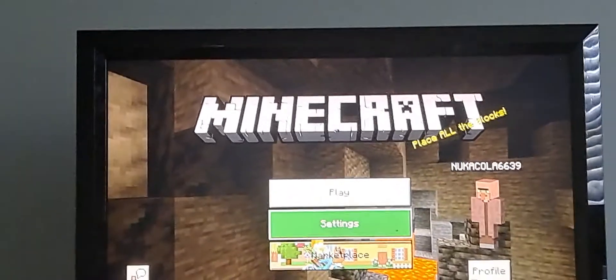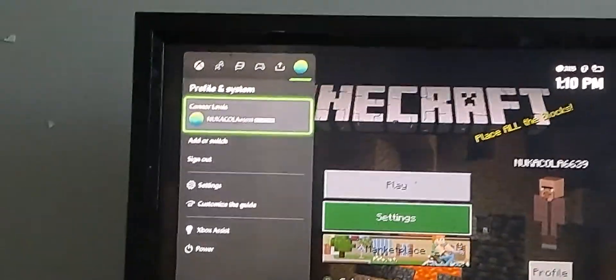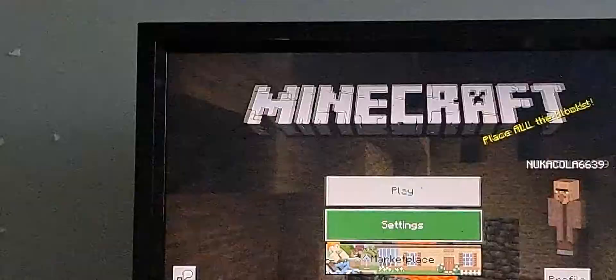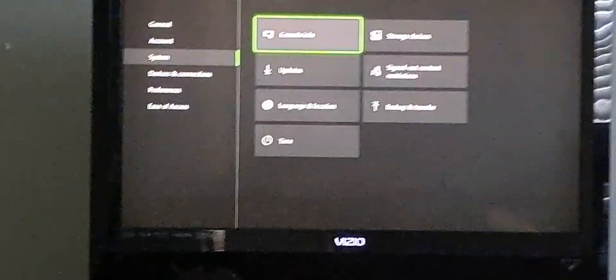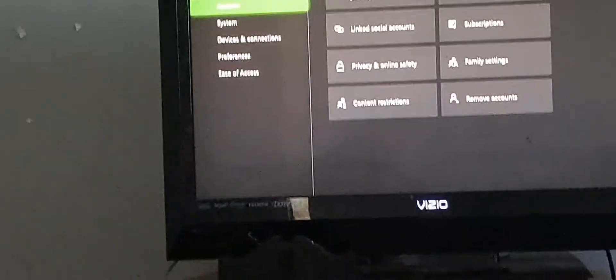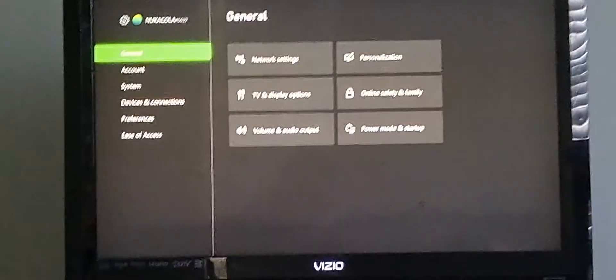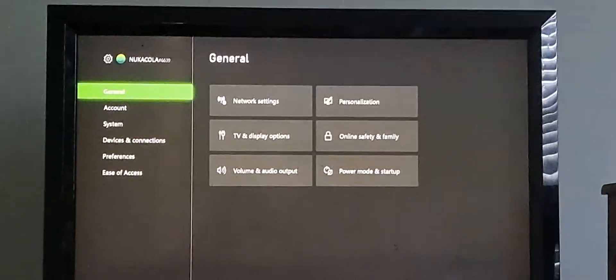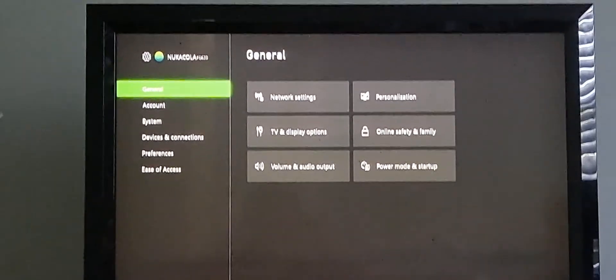However, the only other option I can think of — which worked for me after the Miscellaneous option stopped showing up — was to factory reset my console. I'm sorry if you don't want to do that, but it's the only way I currently know of. If you know of any other ways, feel free to comment down below.